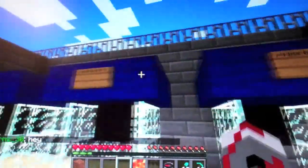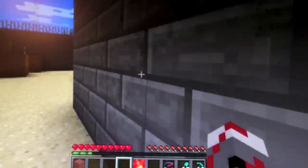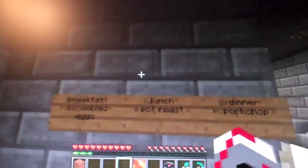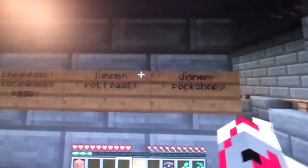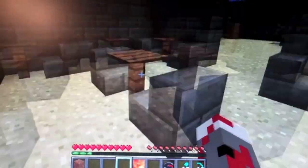Here are our phone booths so the soldiers can call home whenever they want to. Here is the mess hall — breakfast: scrambled eggs, lunch: pot roast, dinner: pork chop. We have tables and seats all throughout here.